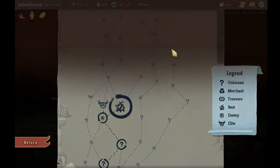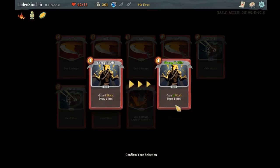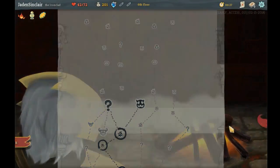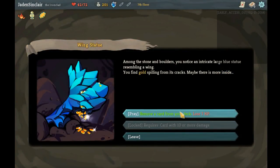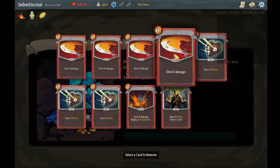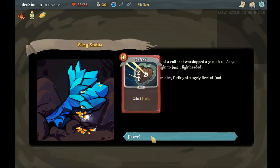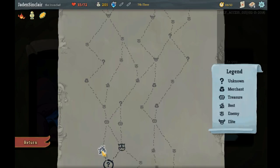Upgrade a card — let's do that. Get this Shrug It Off even better. And then over to here — I can remove a card from my deck and lose 7 hit points. Seems perfect. Let's get rid of one of the Defends again. My deck is so small.